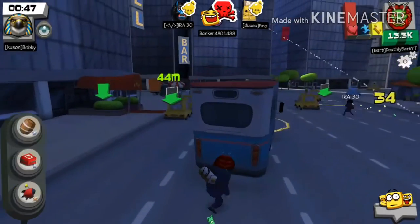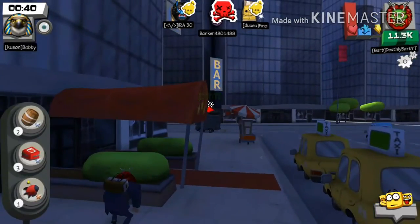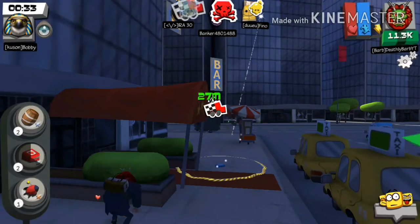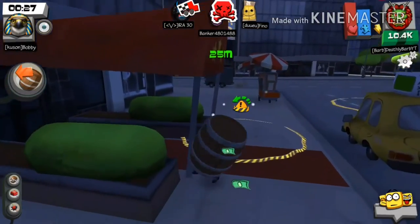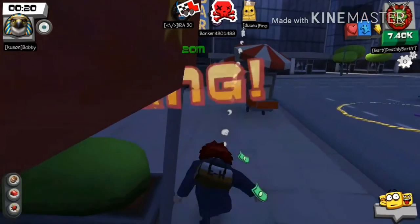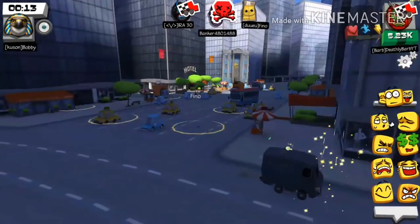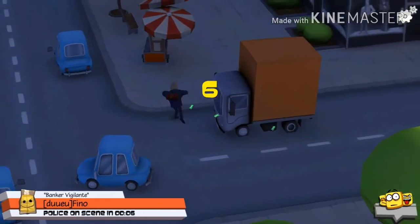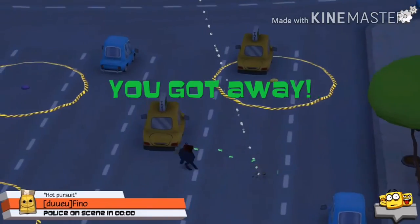Don't hide behind the taxi thinking it'll protect you — the indicator shows he can still hit you because you're bigger than the car. He threw a freeze grenade, so I turned to the barrel so he'd hit the barrel instead of me. He hit me twice and I didn't take damage, which was weird but lucky. I made it to the van. See, that's why you don't go to the right — the other guy barely had three seconds left.